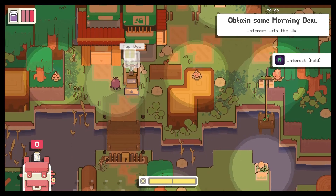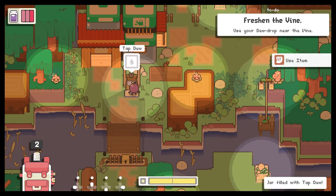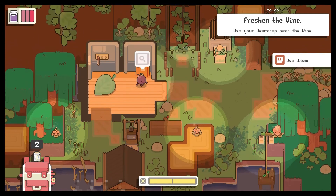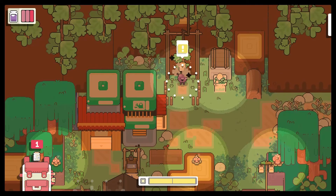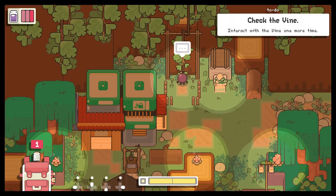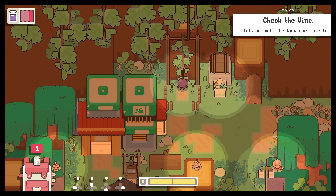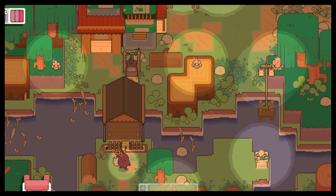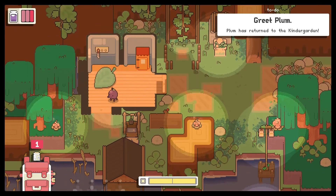I'm going to go to this side. Now I got to fill the dew. Okay, now we're going to go freshen the vine. I just can't form words — it's so cute. It refuses to grow. Now we have plum! I have to go home, so let's find our way through the maze.